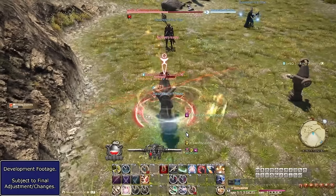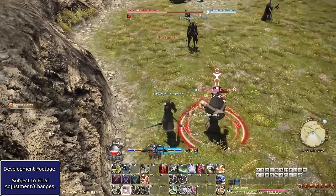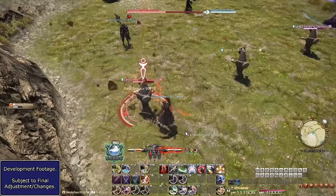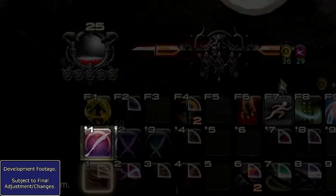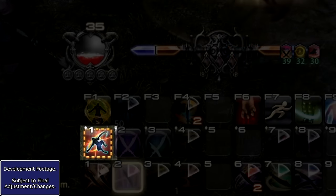For AoE, it works similarly but without a branching path. I didn't spend much time testing that aspect, in order to make sure I understood the single-target abilities. Finishing a combo will also allow for an OGCD hit button to be used — so anytime you finish a combo, hit that for more damage.